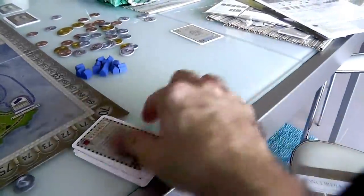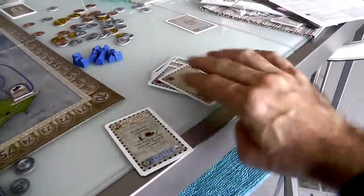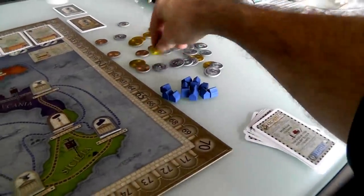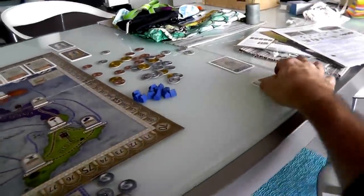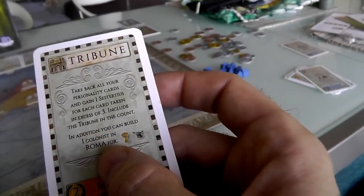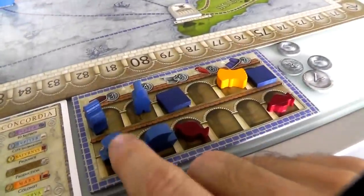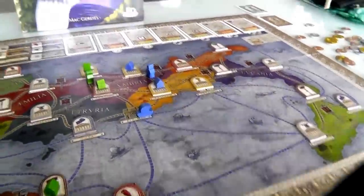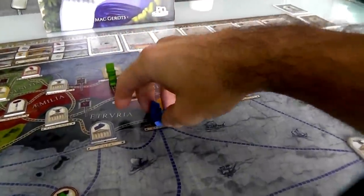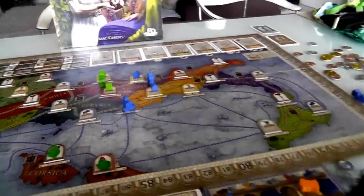She gets nine cards - nine minus three is six, so she's made six bucks by not Tributing sooner. She gets all her cards back. And she's finally going to do it - when you Tribune, you can build one colonist in Rome for food and tools. Here's the food and the tools. She's got to think about whether she wants a land-based or sea-based colonist. She hasn't even moved her boat so she's going to get another land-based guy. Now every time Jen does Architect she has three points to spend moving around.